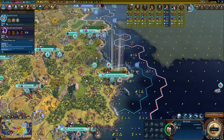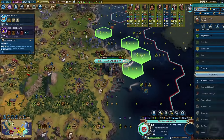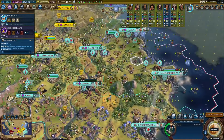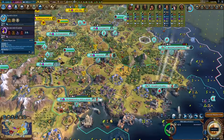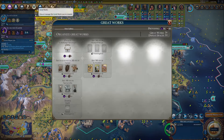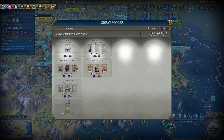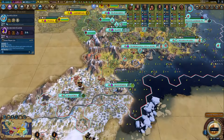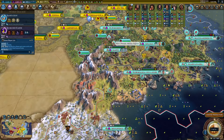Now that we know how to optimize our great scientist usage, let's talk about how to optimize our great writer, artist, and musician usage. Don't worry, this trick's not nearly as complicated as the previous one. When recruiting one of these great people, it's common for them to end up on the opposite side of the empire from the nearest open great work slot. A common mistake players often make is moving the great person to the city with the open great work slot, which takes a turn to do. However, it's actually possible to activate the great person a turn earlier by instead moving the great works themselves.